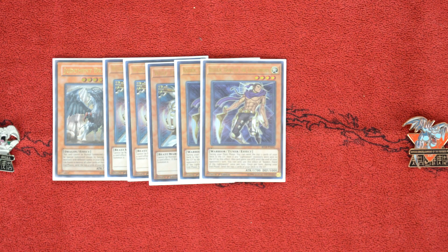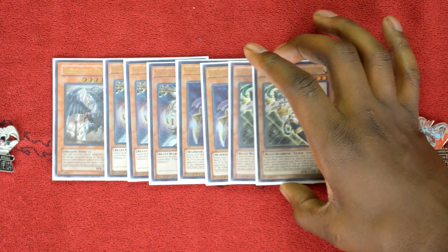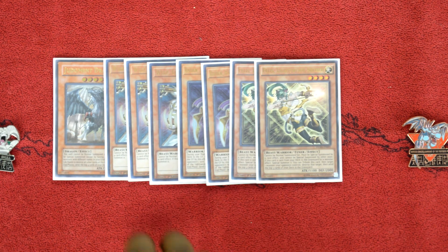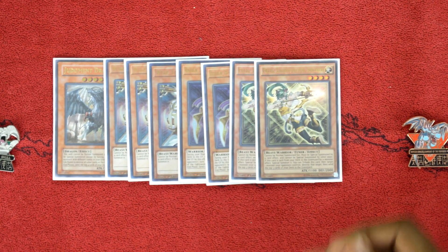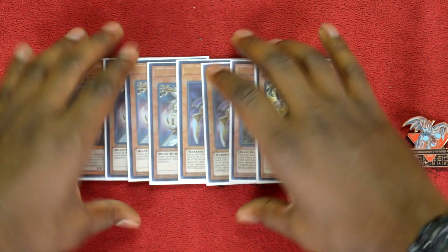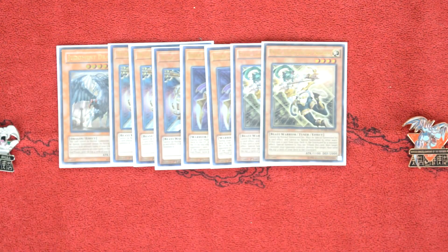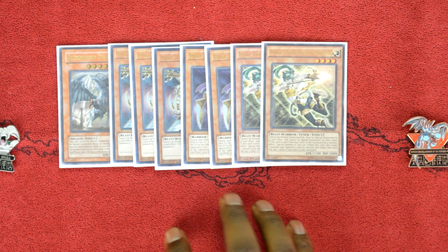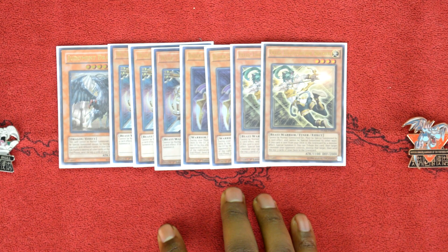Next, we play two copies of Felice, Lightsworn Archer. This card is so powerful because just like Wulf, when it's sent from the deck to the graveyard — unlike Wulf, it has to be through a monster effect — you can special summon it to the field. We run so many of these special-summon-from-deck cards because this deck can send multiple cards from the deck to the graveyard and start spamming monsters to the field. We want to take advantage of that by running this many copies.